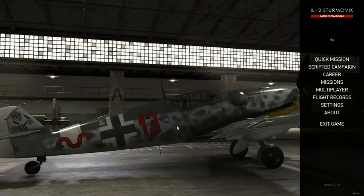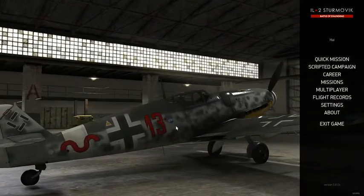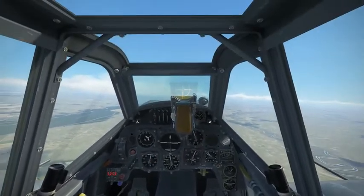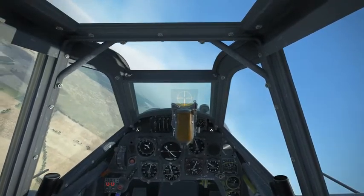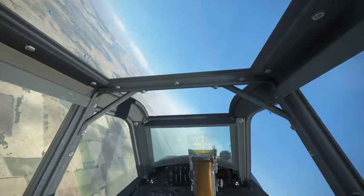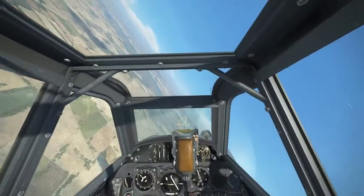I think this livery is one of my favorites — the white tail, the red 13. It's a livery from JG 27. Let's get started, I hope you guys enjoy. We're on board the BF 109 G6 R6; I've just set up a quick mission so we can shoot down some IL-2s — the Ilyushin Il-2 Sturmovik, which has pretty thick armor, so it's going to be great for trying our heavy armament.